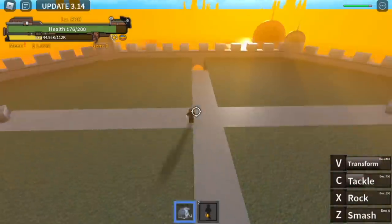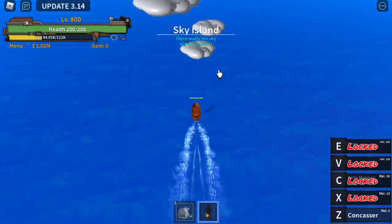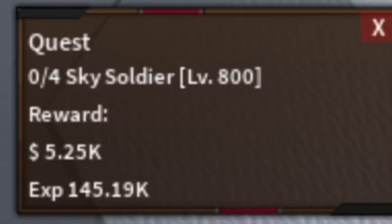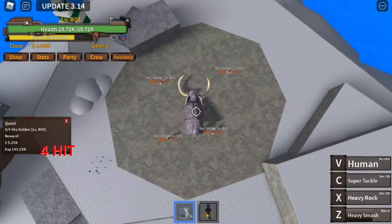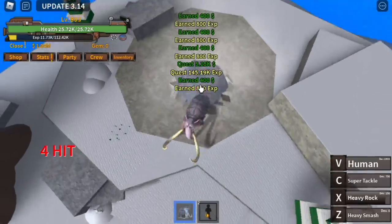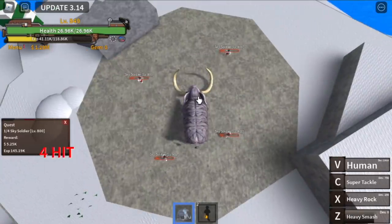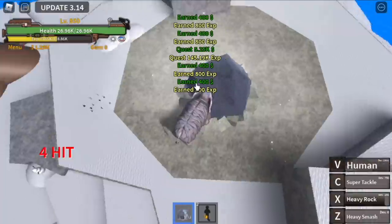At level 800, move on to Sky Island — from here on grinding is really fast. Start with the Sky Soldiers. Just one Z skill can lure four of them, then use your left click or X skill to burst all of them at once. That's a full level-up in one go. Keep doing this until you reach level 850.